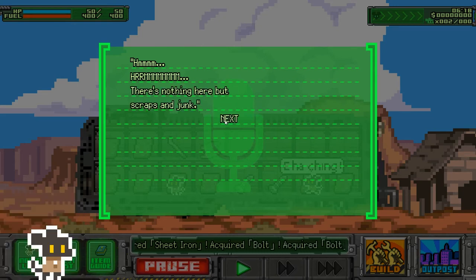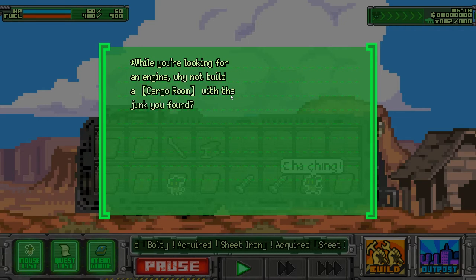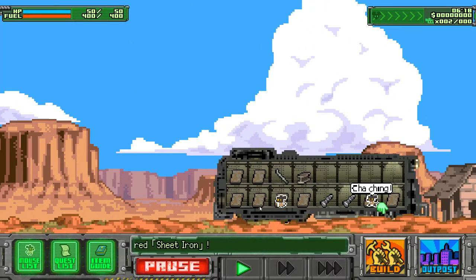There's nothing here but scraps and junk. Well, let's keep looking. While you're looking for an engine, why not build a cargo room with the junk you found? All you need is bottles and sheet iron. Okay — how do I move?